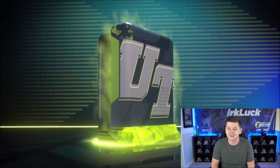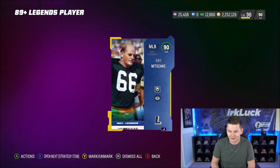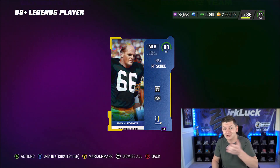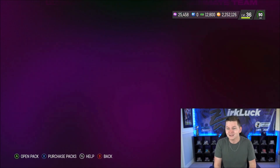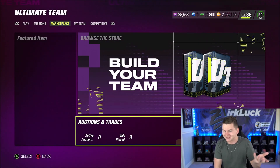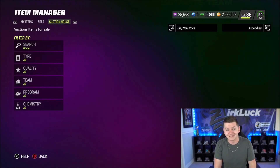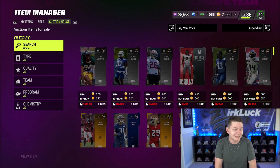Let's try the second topper. Let's see if this one's good too — watch, I'm going to pull full legend Jerry. Oh, that'd be crazy. We do get a full legend though: 90 overall Ray Nitschke. So again, that was something we wanted — better bundles. The packs themselves weren't really that good, but the toppers? That Jerry Rice pull, 1 million coin pull — that is absolutely insane.